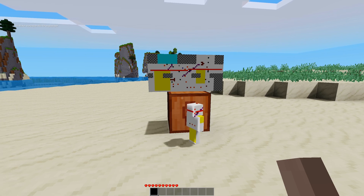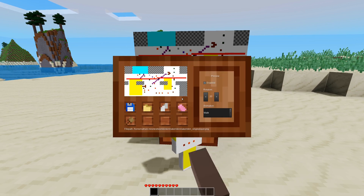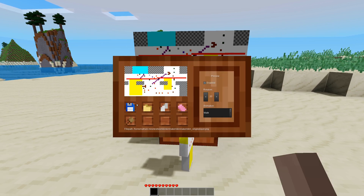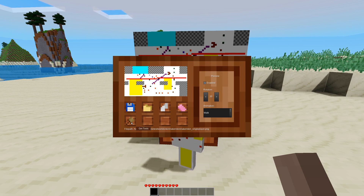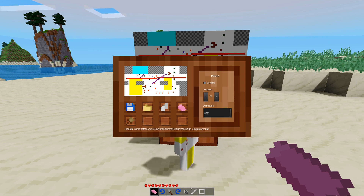In my experimentation I did experience a handful of crashes, which may have been the fault of grabbing the tools out of the creative inventory. Instead, what you should do is click on this button here that says Get Tools, and that'll populate your inventory with the tools required.